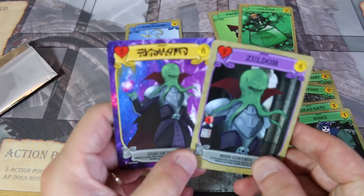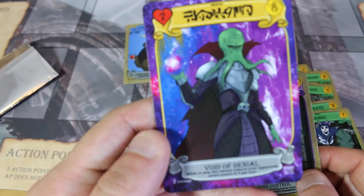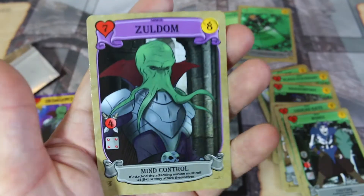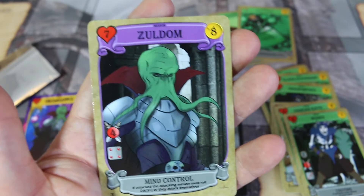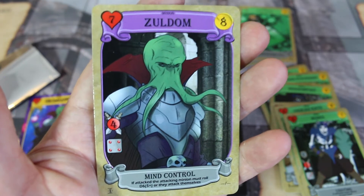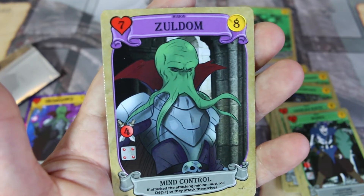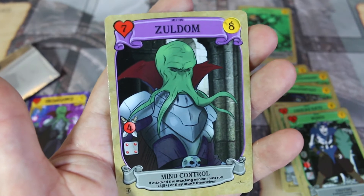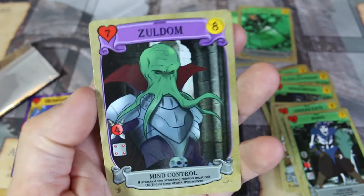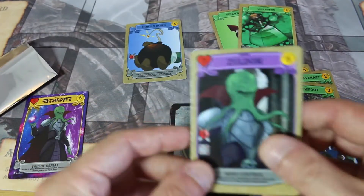This is Zuldom. The Mind Flayer promo card says Mind Flayer, and Zuldom is the actual name of the Mind Flayer. It is 8 cost, beefy — 7 HP, 4 attack, 4 on the dice. Its ability is called Mind Control: if attacked, the attacking minion must roll a D6 5+, or they attack themselves. This is very, very overpowered, but it is a Legendary card. You can only have one per type of Legendary card — but I got Zuldom! I'm very happy with that.